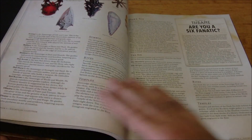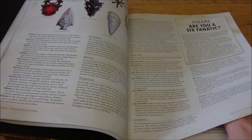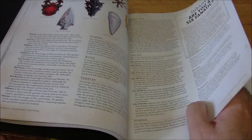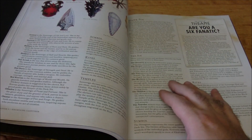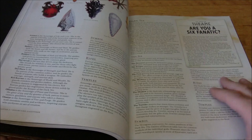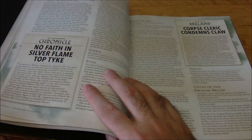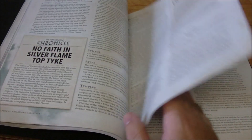There's a deities section as well. The deities in Eberron are interesting because people can actually question their existence — they don't involve themselves the way gods do in places like the Forgotten Realms or Greyhawk. The main religion is the Sovereign Host, made up of several different gods you might worship for different things. Just a lot of great information there.